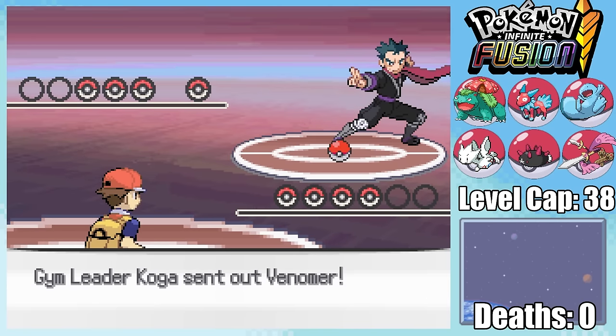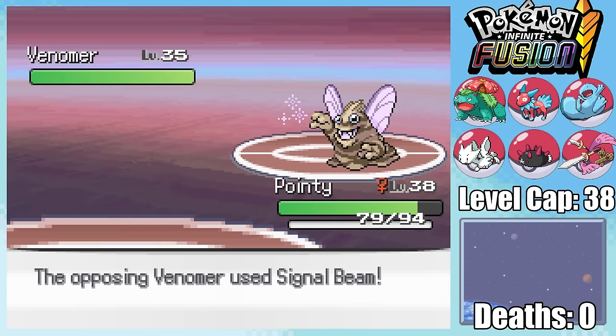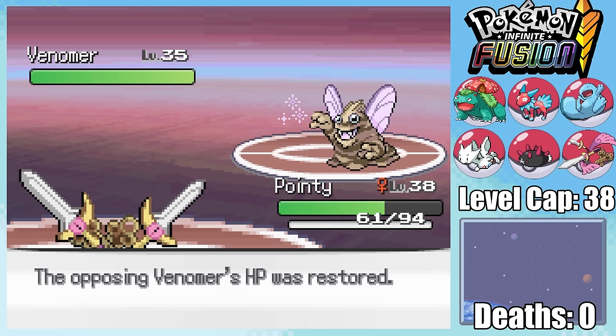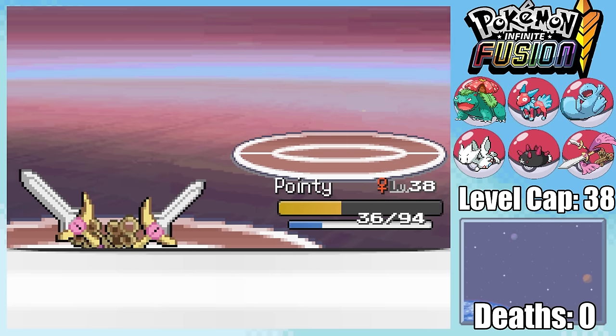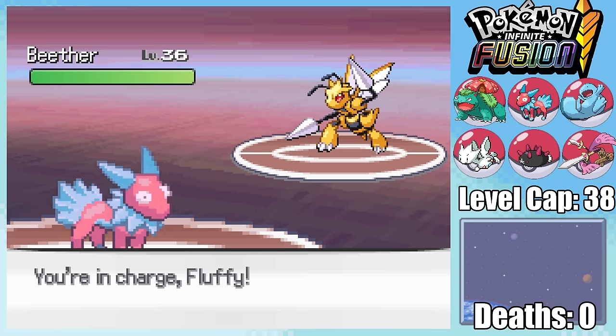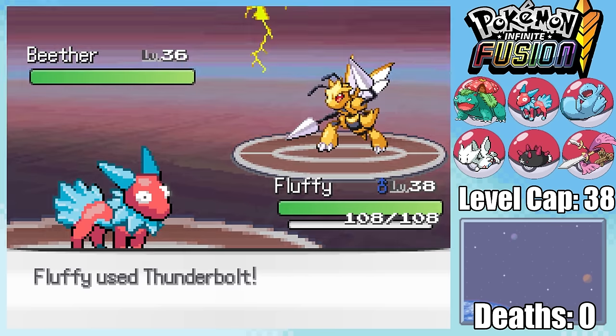Koga is a deceptive gym leader in this game. He's not the type of boss that's gonna take you down with hard-hitting moves — he's gonna whittle you down over time with Poison. Unfortunately, my one Steel type gets immediately critical hit. Not a fantastic start, since I'm gonna need as much health on Pointy as possible, unfortunately getting down into the yellow before I'm able to take out Venomer. Beether is next, so I've gotta swap out sending in Fluffy, who once again unfortunately gets an attack boost. Toxic Spikes come down on the switch, and then Beether goes for an Agility.